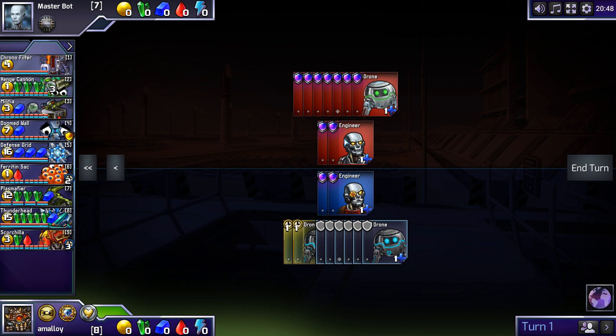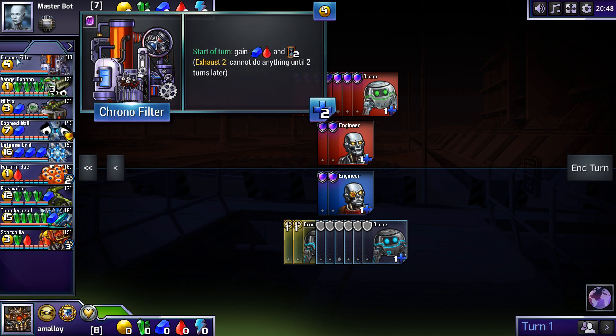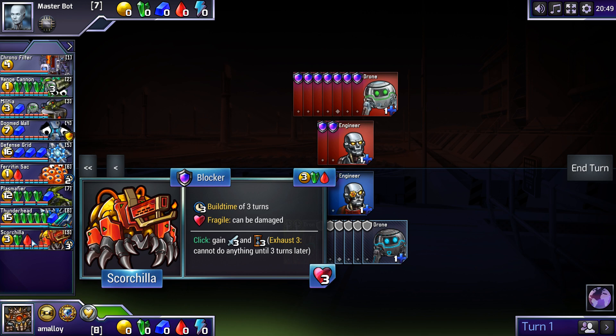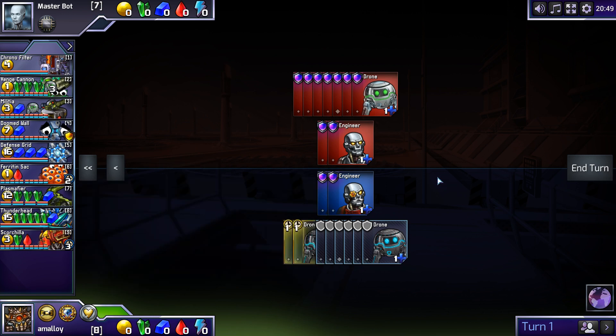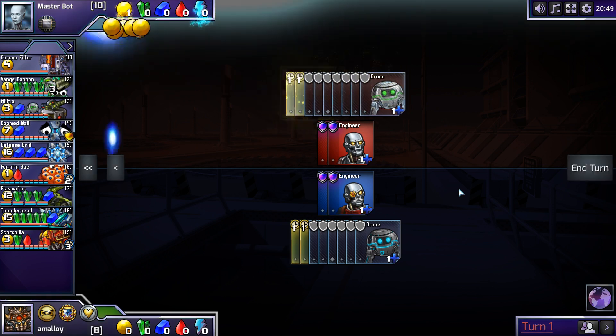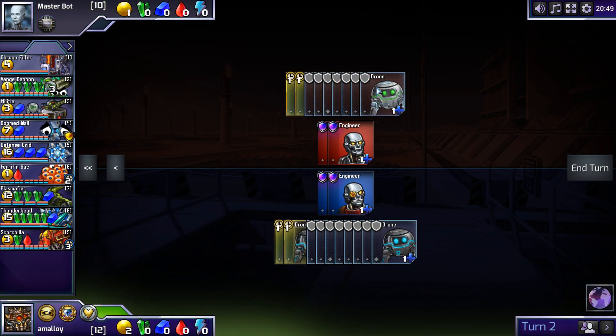Maybe we use Ferret and Sack and Conduit, or maybe Chrono Filter and Conduit, to get the pressure attackers — like Scorch, Plasma, and lay down a Venge one day, maybe get a Thunderhead one day, but mostly Scorches. I kind of want to try that. I think a turn three Animus is about right for that, not turn two. As player two, Master Bot ought to go DA if I think that's the right plan.